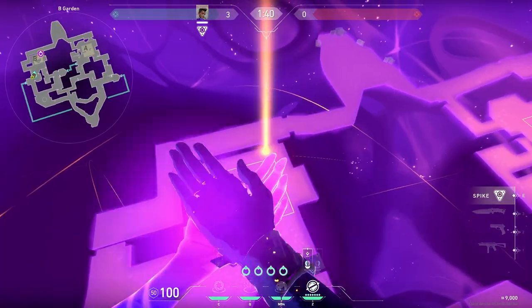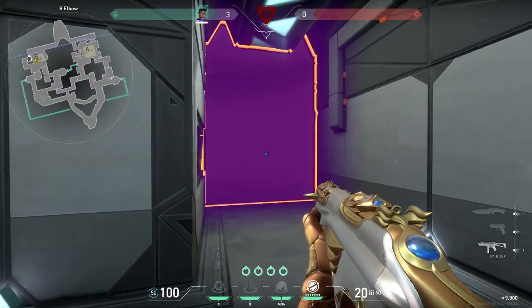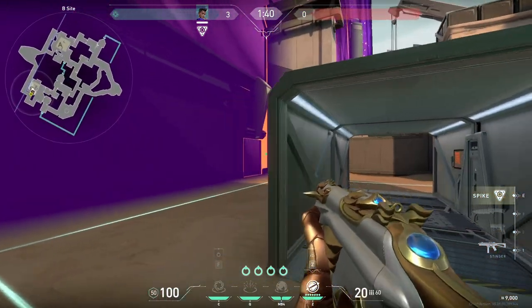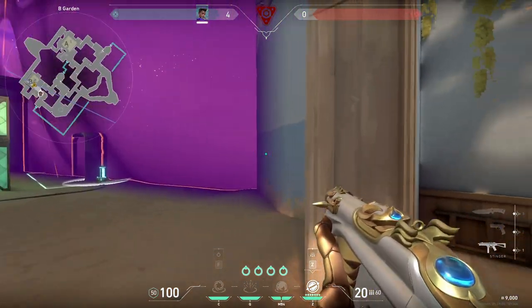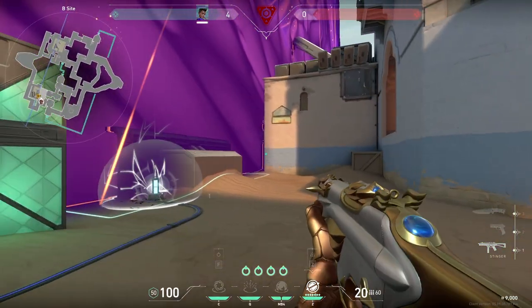The best wall for taking B site is the one that covers defender spawn and elbow. Your teammate can take over elbow control while you and a teammate have a crossfire on defender spawn. For post-plant, you can either use the same wall or you can split the site vertically, cutting the tube in half close to spike. Horizontally can work here too.